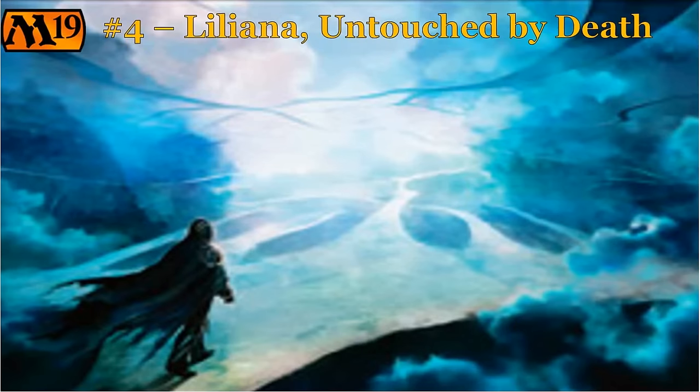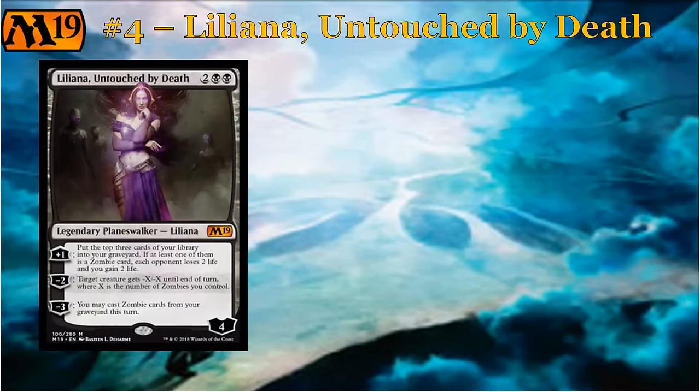Let's get into some of the tribal stuff here. The core set has a good amount of tribal, even though none of the tribes are supported to the point where you'll have a deck completely made out of that tribe. The first example I want to give is Liliana, Untouched by Death — a very unique planeswalker design that revolves almost entirely around the zombie tribe. Liliana Untouched by Death is four mana, two and double black, for a four-loyalty planeswalker. It is mythic. The plus one says: put the top three cards of your library into your graveyard. If at least one of them is a zombie, each opponent loses two life and you gain two life.